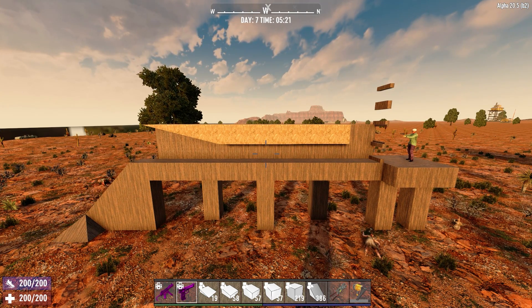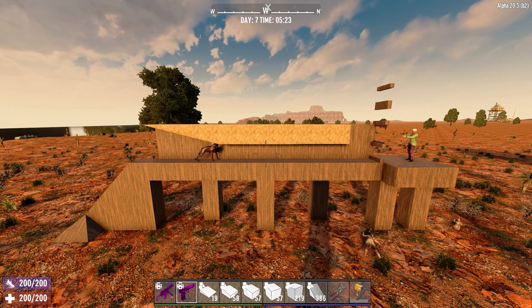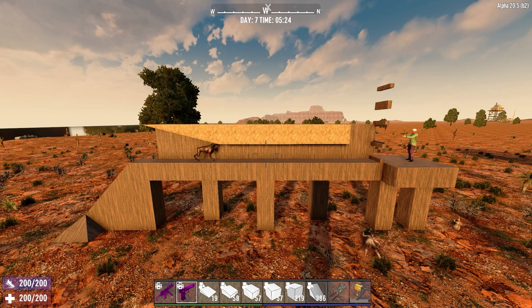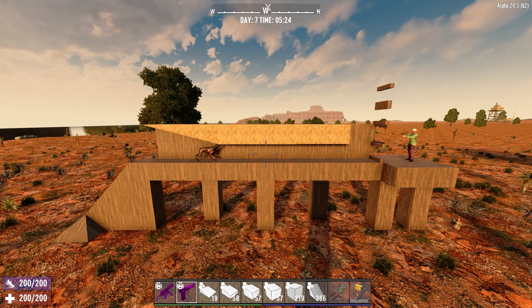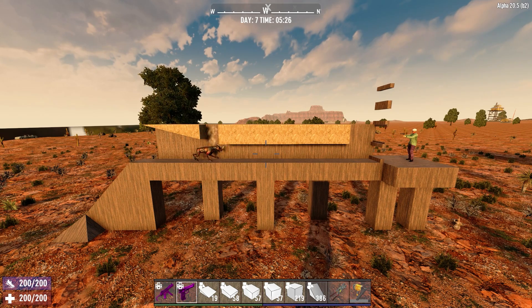While this worked great on a quick test, there are two major issues with this design, the first of which is dogs. Dogs don't fit under a single block gap like this and will always attack the blocks, like Shane. I'm using frames for quick demonstration, but the same applies for other materials.